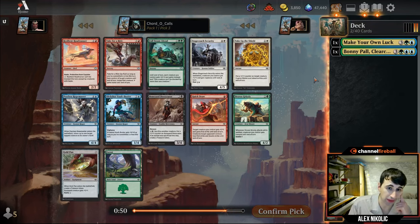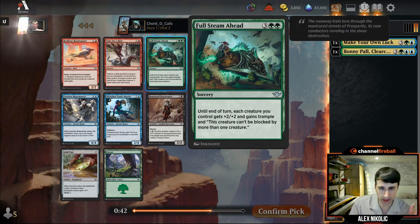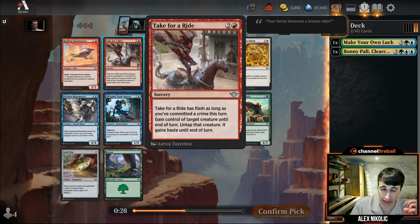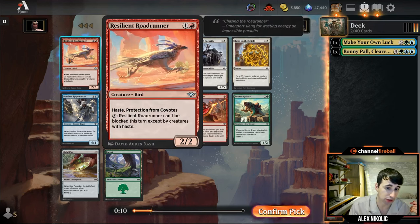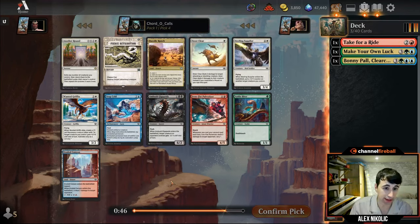We're not keeping on the blue-green train with this pack. Drover Grizzly is okay — I like the saddle stuff but this is one of the weaker ones. Full Steam Ahead is a fine finisher for go-wide decks. I'm just going to take Take for a Ride — it's a really powerful card. It's not just aggressive; it's an instant-speed Act of Treason, so you commit a crime, take their thing in combat, block their attacking 3/3. Also Roadrunner is pretty solid — two mana 2/2 haste. But I'll take Take for a Ride; maybe we end up in some crime deck.